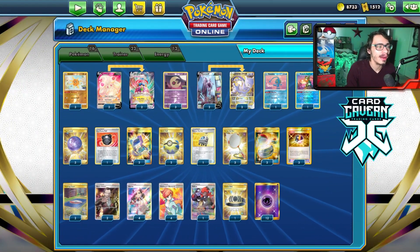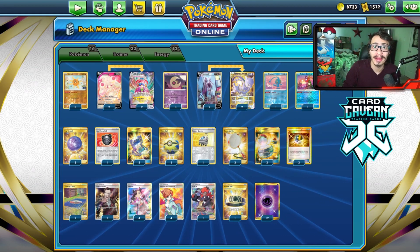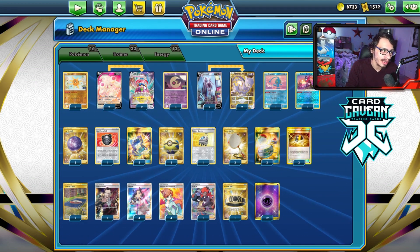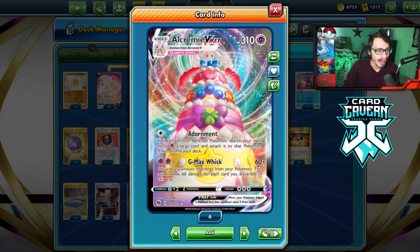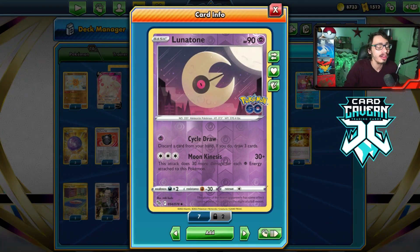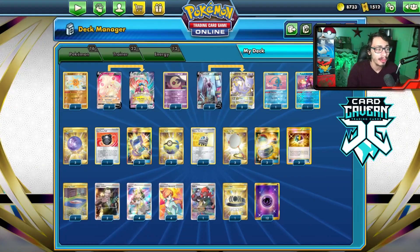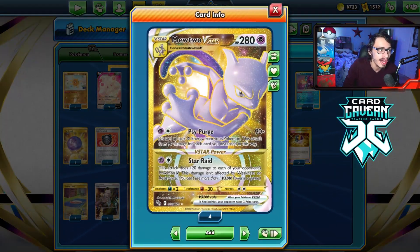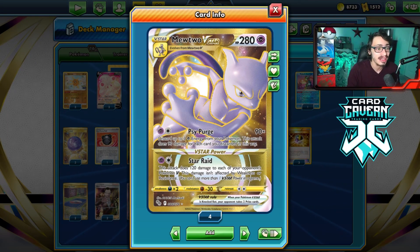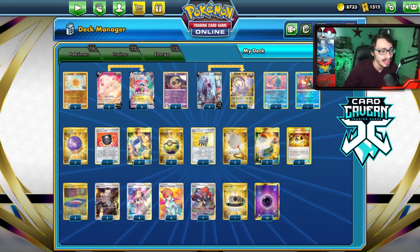Welcome back to a new PTCGO Pokémon Go video, and it is my birthday today! I decided what would be a good way to celebrate my birthday, and I thought, what if we played a Pokémon that is quite literally a cake? So let's try Alcremie. This actually came at a perfect time, because there's been some pretty interesting Alcremie lists going around right now. Alcremie Mewtwo Rocks is actually pretty busted, and I really liked this deck today.